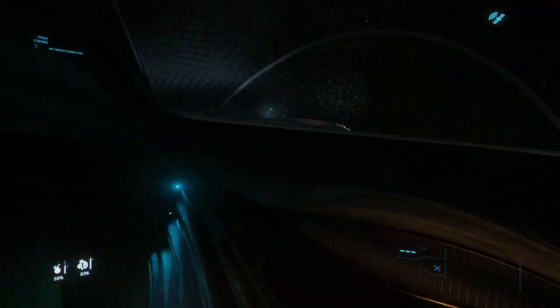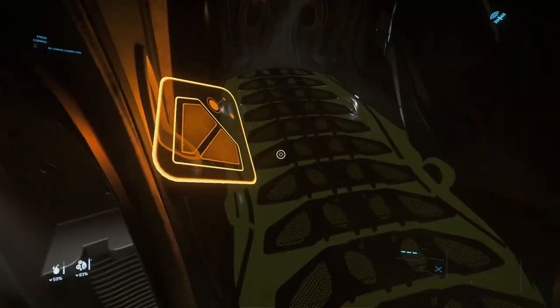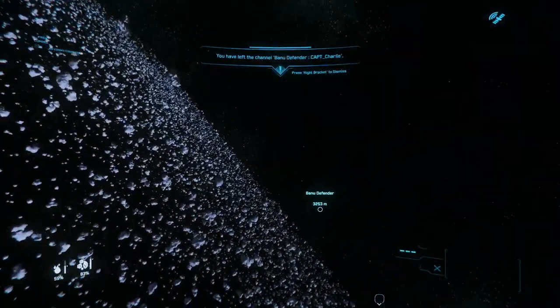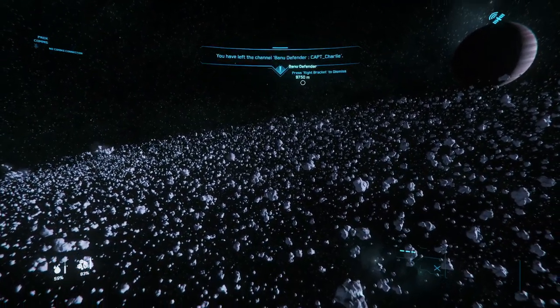I'm going to be giving away 2.9 million alpha UEC to a commenter on this video. The giveaway will take place on February 5th, 2021. I wish you all the best of luck. And just like that, you can escape the Banu Defender and it will keep flying — whoever was chasing you will probably keep chasing it. Thank you for watching and as always, have a good one.